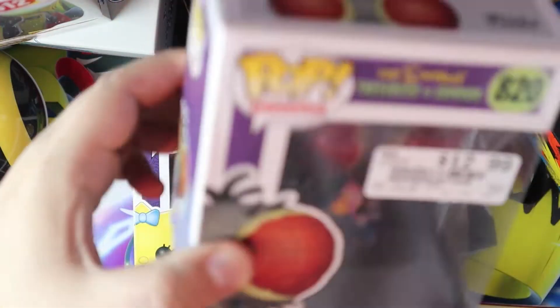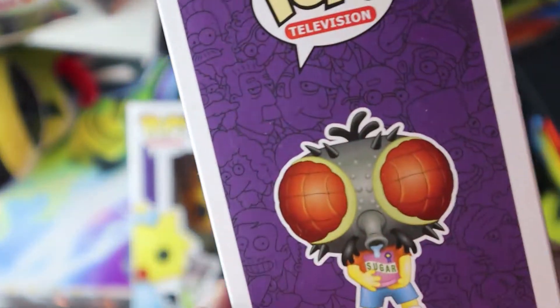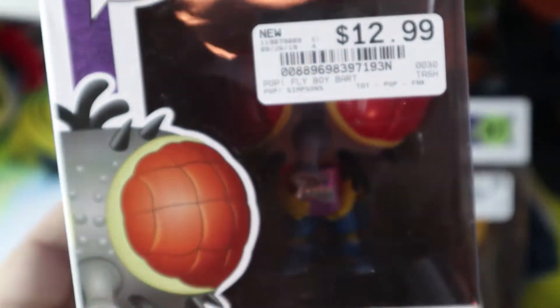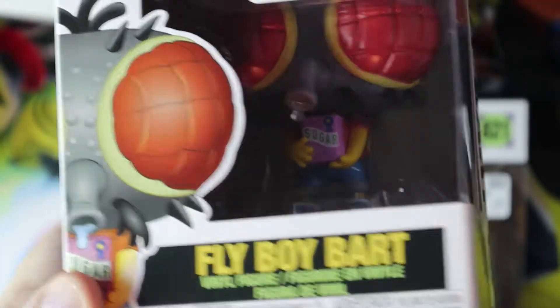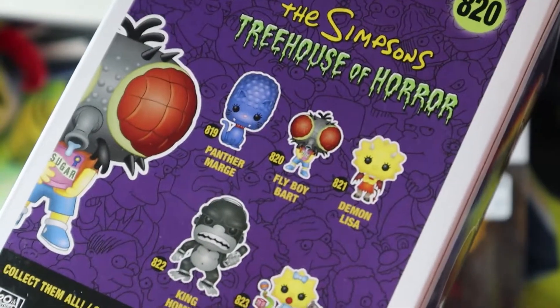Then we got Bart, from when he was the fly. And what I love the most about this one is he's eating the sugar. And you get to see the little translucent, see-through there — little drool from him. So that's pretty cool. They chose the fly hat one. At least I don't have two butts. Good episode. Help me. Help me. That's such a good, cool figure.